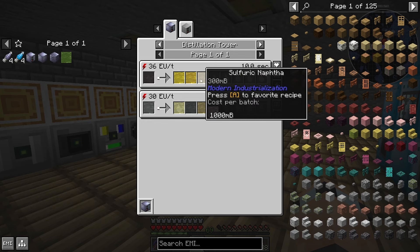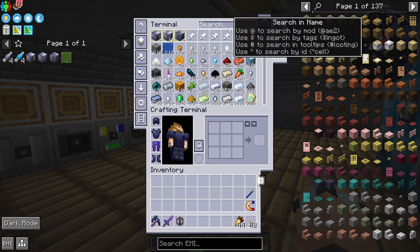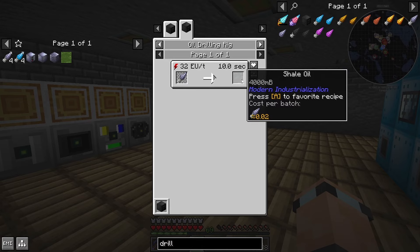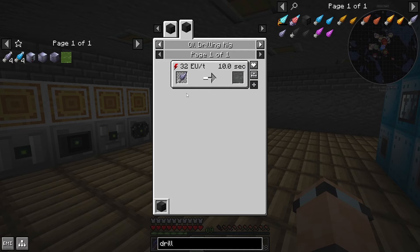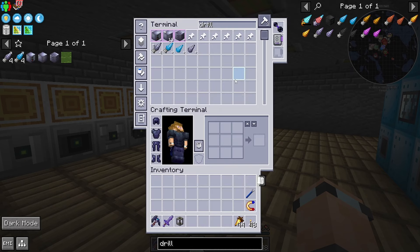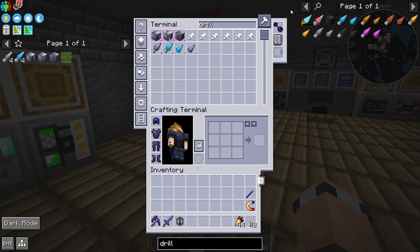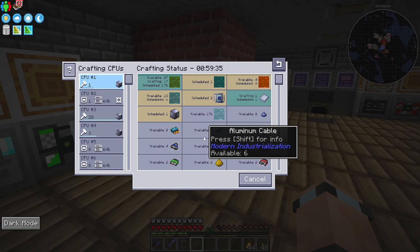I kind of want to get the steam cracked naphtha going - naphtha you can get from sulfuric naphtha, which you can get from shale oil and crude oil. So we're going to just do oil to begin with and get shale oil later on. Can you enchant these drills? I don't think so - I think they're just consumables. There's a two percent chance they get consumed and you get four buckets of shale oil per drill, which is pretty good. I've got a really good amount of crude oil right now.